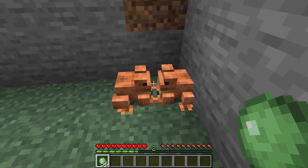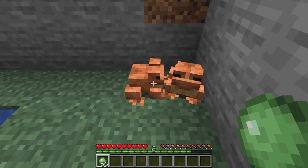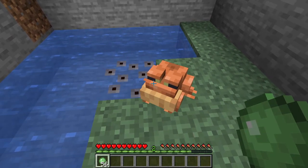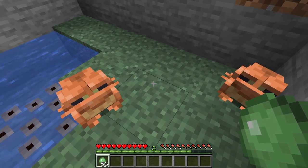Now unlike any other Minecraft mob — apart from, I believe, turtles — this will not go ahead and straight away hatch a baby frog. Instead, it will lay the frog spawn onto the water, and then this will grow eventually into a tadpole, and then the tadpole will eventually grow up into a frog.